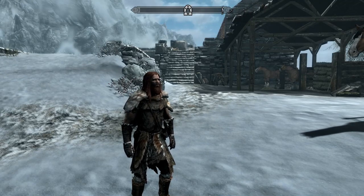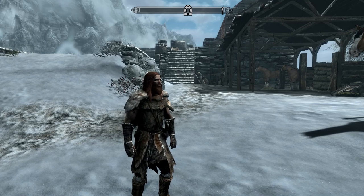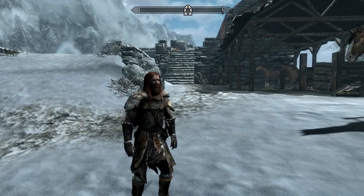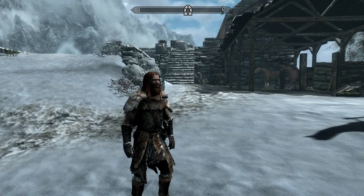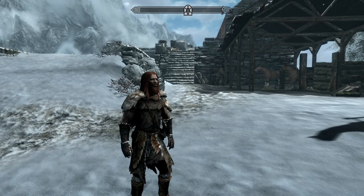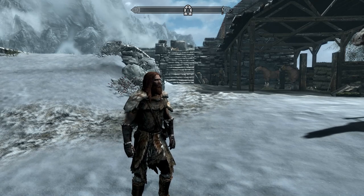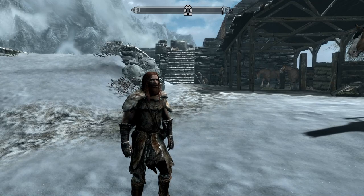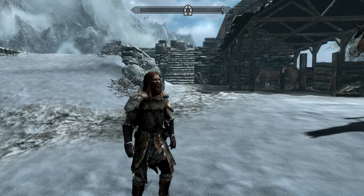Hey folks, PC Outcast here, back with another episode of Skyrim Unmarked Locations, a series where we take a look at all the locations around Skyrim that have no map markers, find out how to get there, and see what's there once we arrive. Today we are taking a look at an abandoned fisherman's camp near the Wreck of the Winter War.